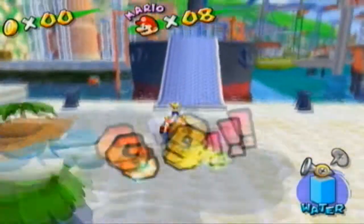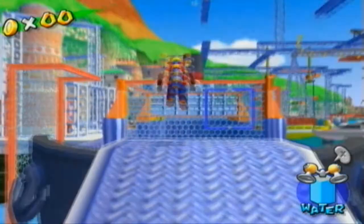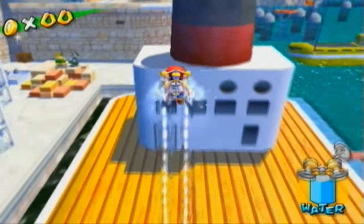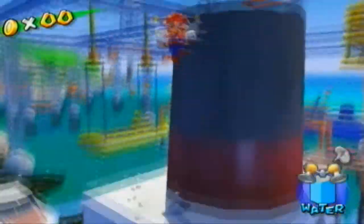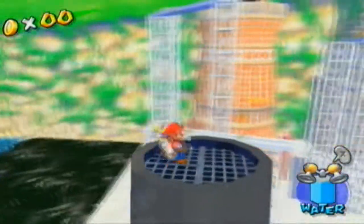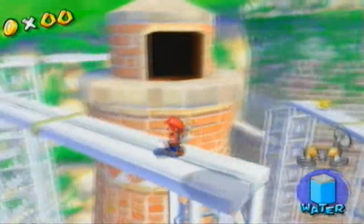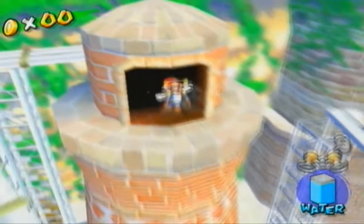We're going to start with the secret level, the Secret of Rico Tower. As you're going to notice, I already did all the blue coins and all the 100 coin challenges. I want to get that out of the way and do the fun part first, which is the secret missions. I don't like looking for coins — they just shoved that in the game. The blue coins are ridiculous too, because some of them are just freaking ridiculous. They're only available in certain episodes, and that is just a pain in the ass.